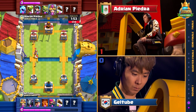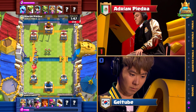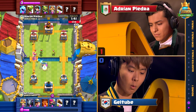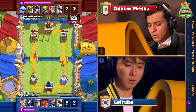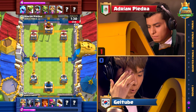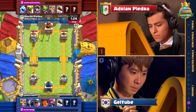Looks like Poison and Log isn't going to be a very good combination for Geltube here against the Logbait deck, but Adrian Pietro is one of the cleverest players — you're not going to catch him by surprise very often. Let's see if he can take out this Princess. Not looking likely. That Princess play was incredible — he knows he just pulled off a great play. Princess is such a vulnerable but powerful card. If you can bait out a combo like that, it killed all of it and forced Geltube to commit more to stop this Princess.